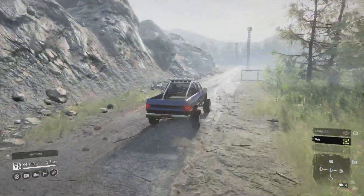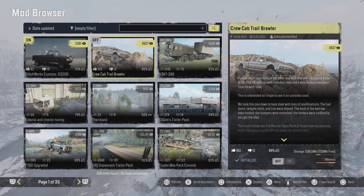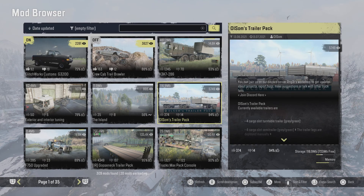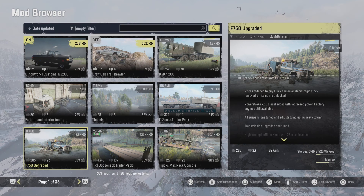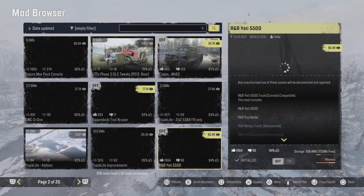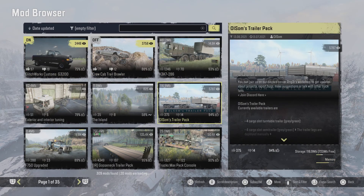Over on console, it's looking pretty good for mods today. Here's today's console mods browser: we have the Glitchworks Custom G3200, then the Crew Cab Trail Brawler, and then the K3 K7 286 — that's a beast of a truck that's back today. Olsen's Trailer Back is there too, and we have a new map called The Island. Also the F750 upgraded with IR's Gooseneck Trailer Pack is back, and yesterday just after I did the video, the Escaped Max Pack and the Truck Max Pack came back for console.